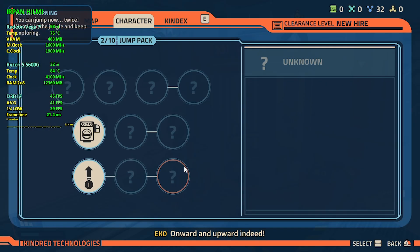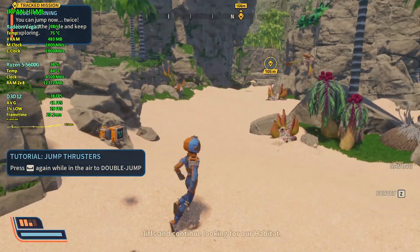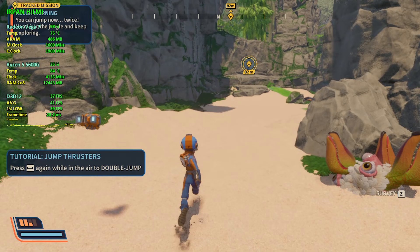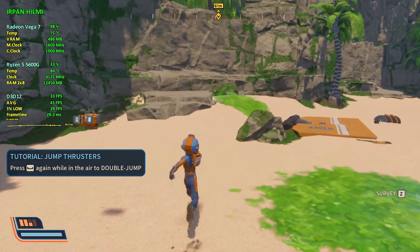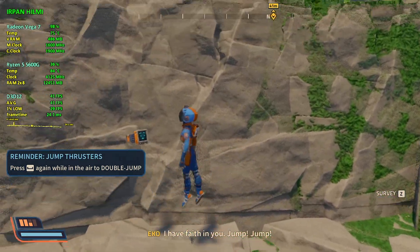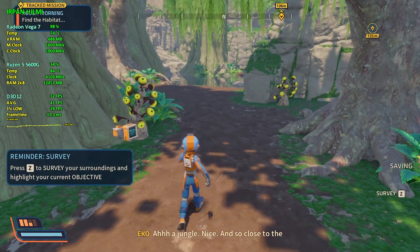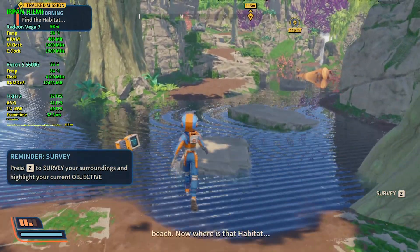Onward and upward indeed — now we should be able to clear those cliffs and continue looking for our habitat. I have faith in you. Jump! Jump! A jungle — nice, and so close to the beach. Now where is that habitat?